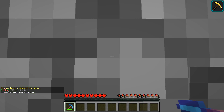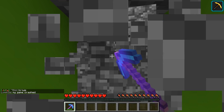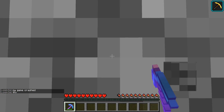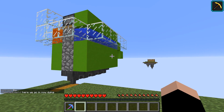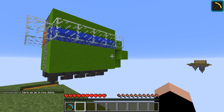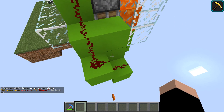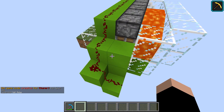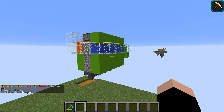Any long-time subscribers of mine would know that I've already designed a cobblestone generator of this caliber, but it was much more difficult to make and much more resource intensive. Well, 1.12 changed that with the addition of the observer block, so now we can have something just as simple as this — one observer block, a couple of redstone, and some pistons, and the design is complete.